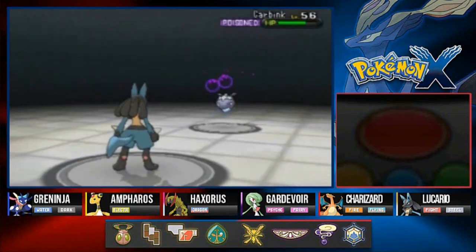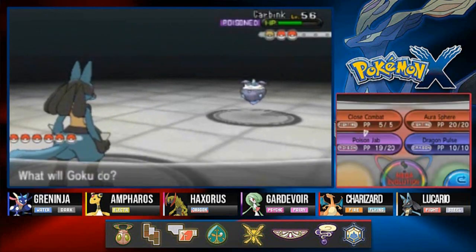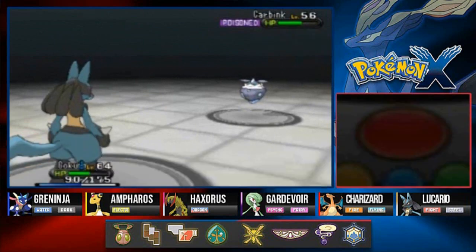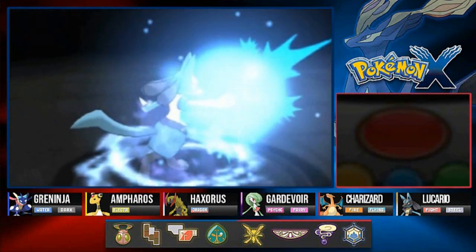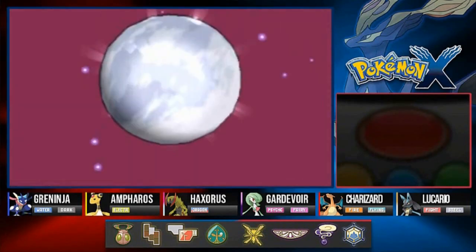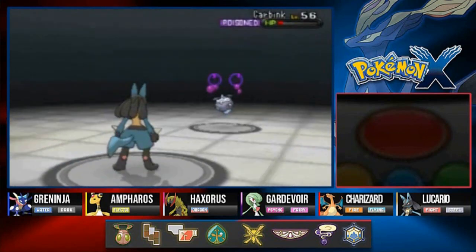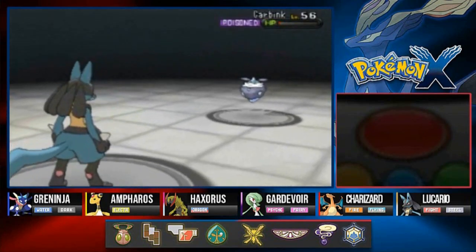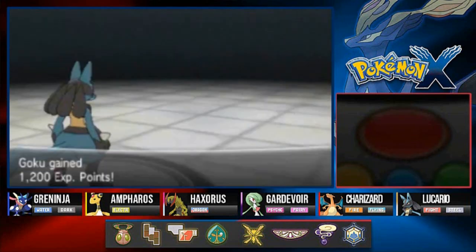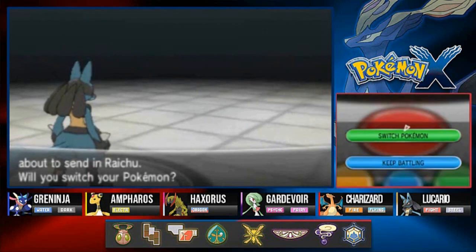Okay, so Carbink is poisoned. Let's go with Aurora Sphere — we do not want to mess things up right here. Aurora Sphere... Carbink, just go away! Okay, so it's about to go... there we go. All righty, so we're getting that going and he's gonna be coming out with a Raichu.